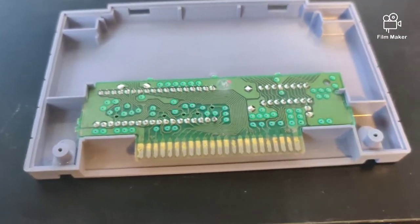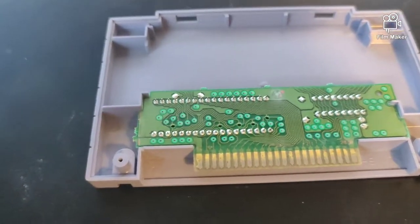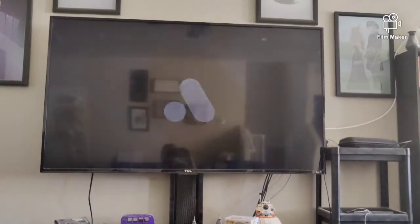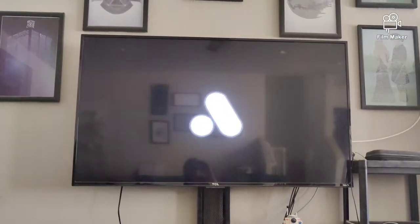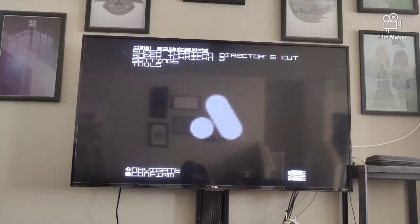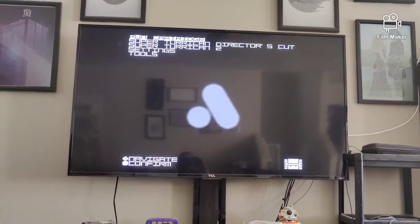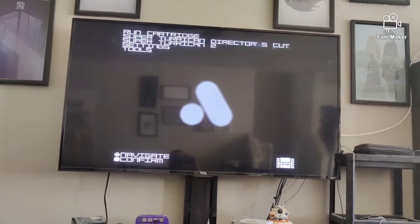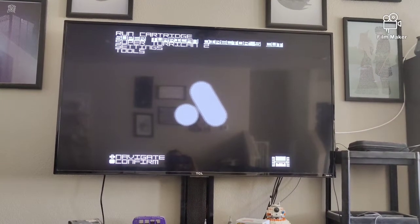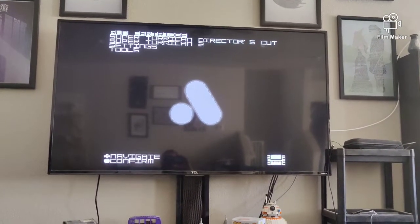We'll let it dry for a bit, then seal it back up and set up the Super NT. Instead of the original Super Nintendo, we're using the Super NT — it's super cool. I'll link to Analog's webpage. The cool thing is it actually comes with Super Turrican Director's Cut and Super Turrican 2 on it. You can also run ROMs and emulators on it, though I haven't set that up yet.